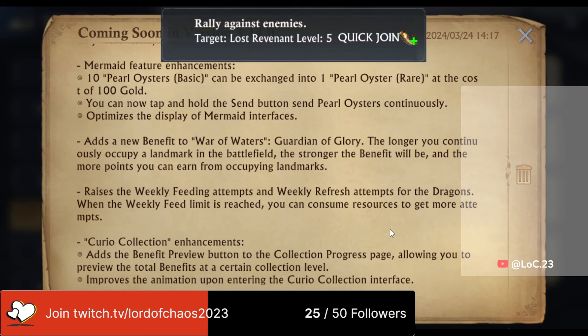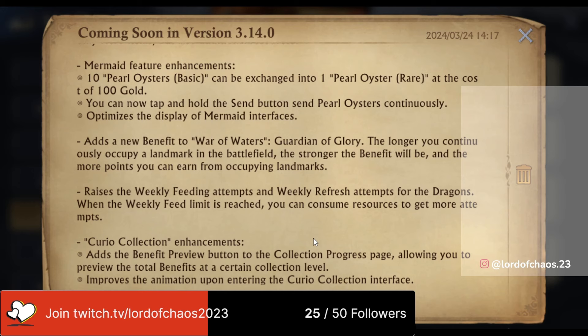Something I complained about in an earlier video they've finally got round to fixing: you will now be able to exchange 10 Pearl Oyster Basics for 1 Pearl Oyster Rare. However, this conversion rate is incorrect — it should be 5 to 1. And we already know from my video earlier this week, these guys want your gold. They're going to charge you 100 gold for each conversion, which is absolutely ridiculous. I have 20,000 basic pearls, so it's going to cost me 200k to convert them all to rare oysters.